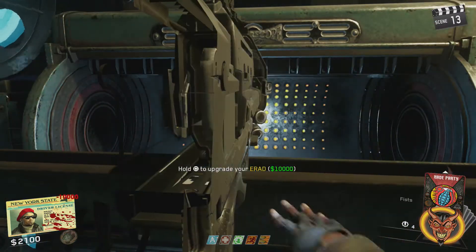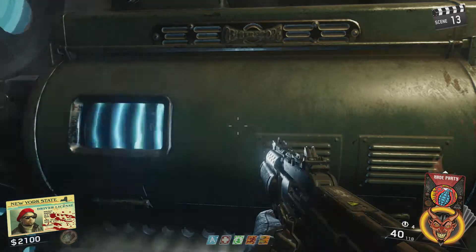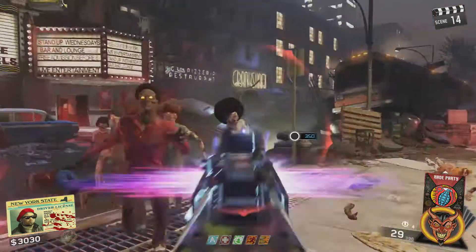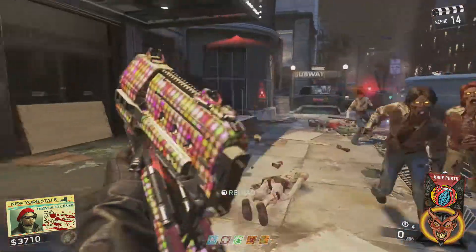Hit square to insert the fuses, and when prompted, insert your Pack-a-Punch weapon to double Pack-a-Punch it. And there we have it — a quick and simple tutorial showing you how to double Pack-a-Punch your weapon in Shaolin Shuffle.